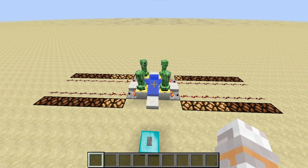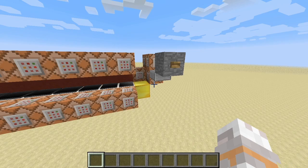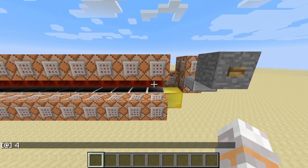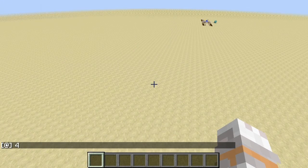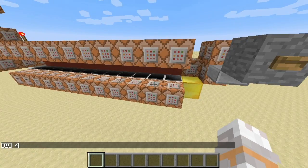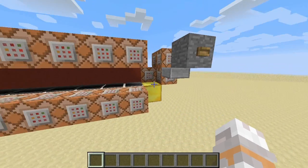I want to start with the system that counts simple majorities, which is over there. When I press this button you can see some stuff happening here and we get the output 4, because currently most creepers stand on pressure plate 4. So you already saw how this works, but let's have a closer look.